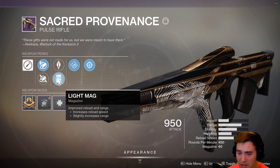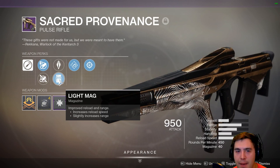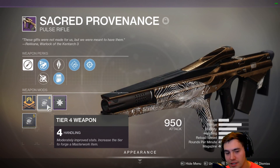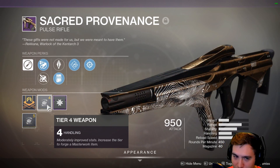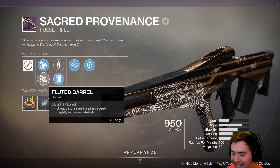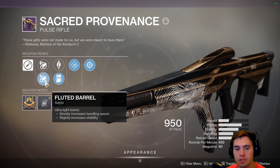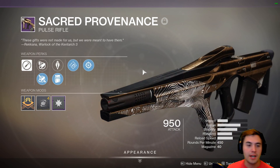Now this thing has snapshot on it, it's got rapid hit, it's got light mag — pretty good for overall reload speed and snappiness. We've got a handling masterwork which doesn't do a ton for us, and then we've got arrowhead break and fluted barrel and I can't decide which would be better. I tried a game earlier with arrowhead break, I'm gonna try fluted barrel and just see if I like it more.